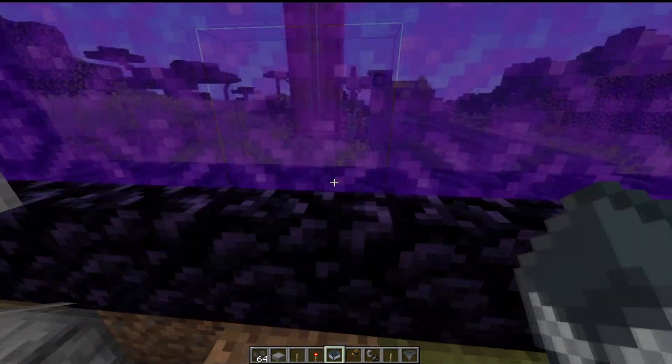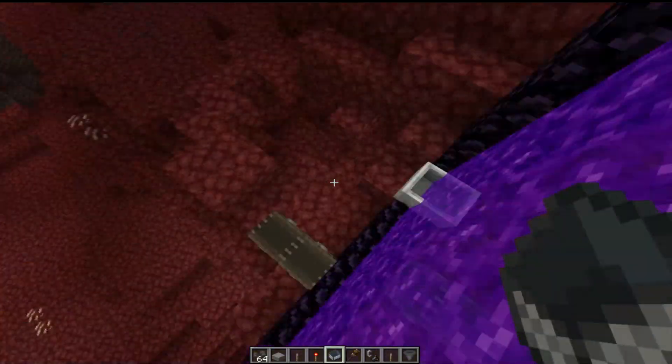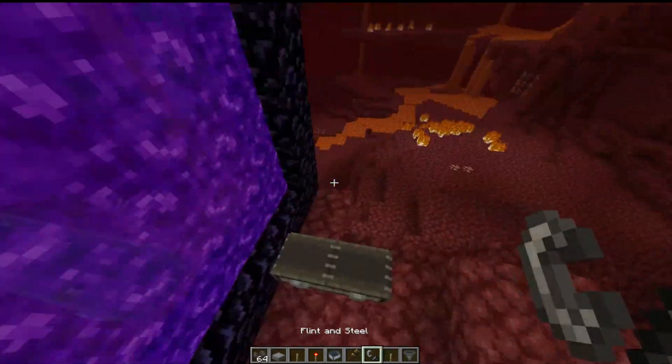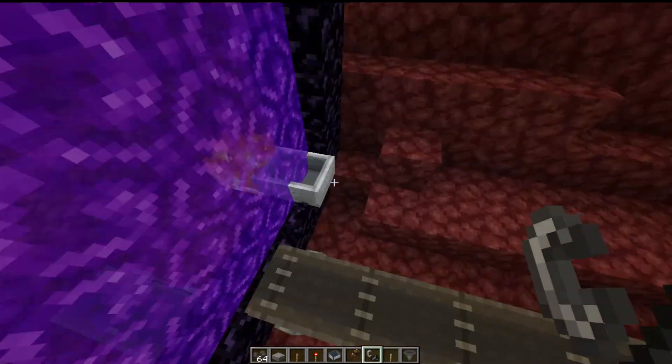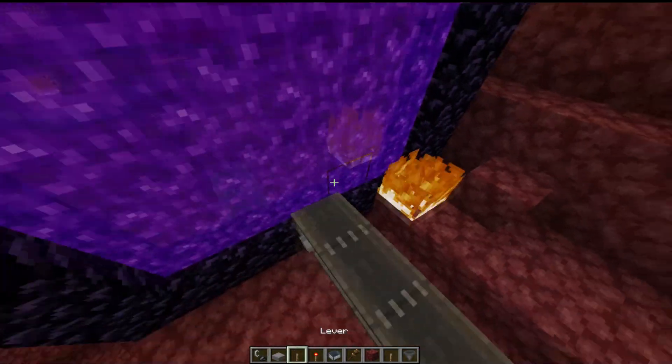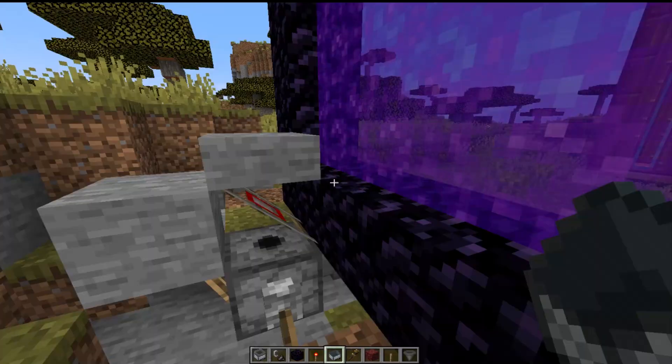The minecart will eventually go through the nether portal. Once you find the minecart on the other side of the portal, place netherrack on both sides and torch it up. This will break the minecart and send it back to the overworld. If you don't see the minecart fluctuating dimensions, check the dispenser.